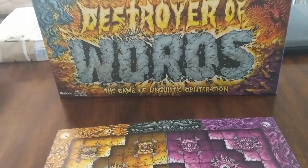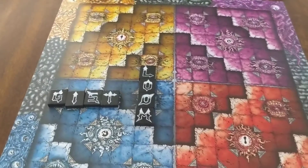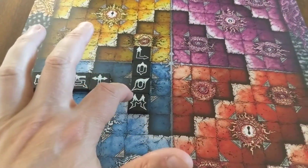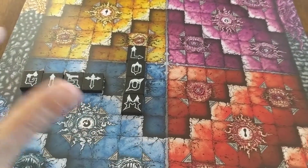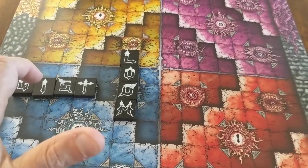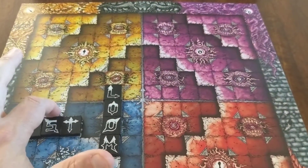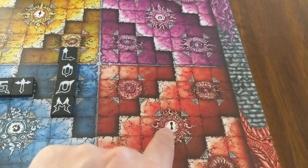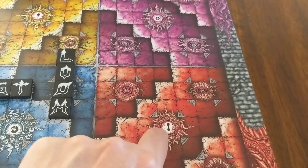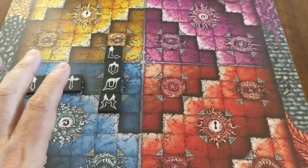It's a pretty simple game — Scrabble with cool art and the ability to destroy other words. You can build into someone else's territory as long as you have at least one tile on your own quadrant. In the first round there is no destroying of words and you have to start at the I spot. If all tiles come off your quadrant, you have to start back at the I.